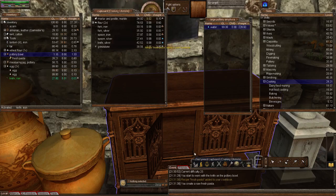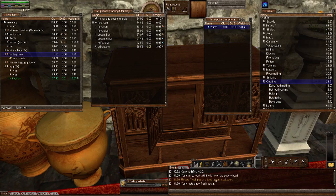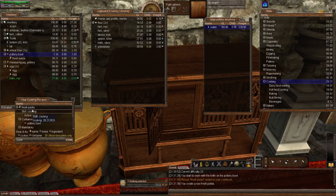It says: 'Recipe fresh pasta added to your cookbook.' So let's open up the recipe panel and type in 'pasta.' And there we go — you can now see fresh pasta. So there, my dear viewers, is how you can go about accumulating new recipes for your recipe book.